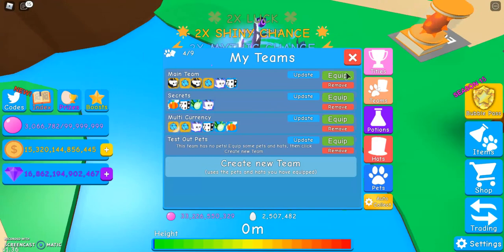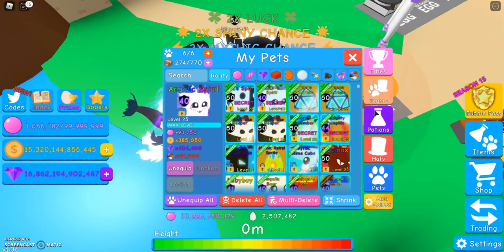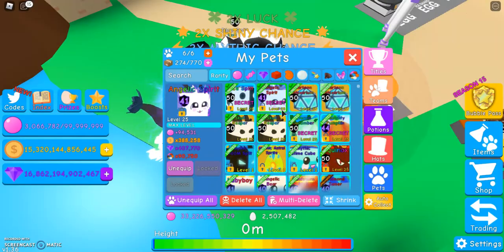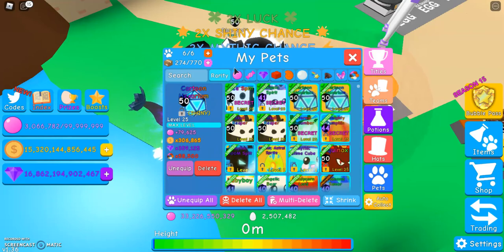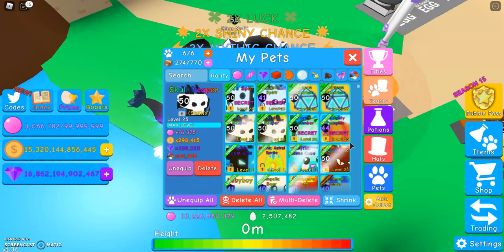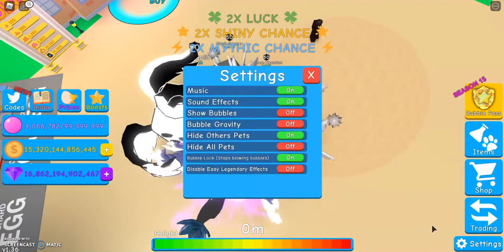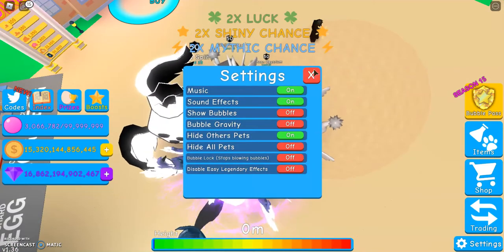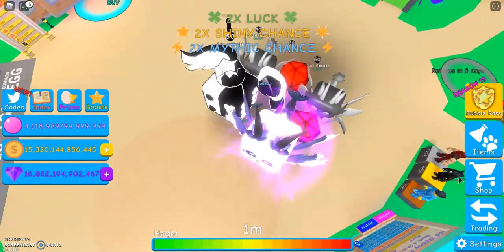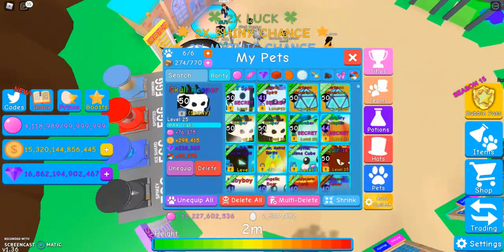So right now my main team is the Dice Split, my Angelic Spirit — which is why I should probably max that — I can give one shadow potion to it. And then two shiny cartoon hexariums and two shiny skull reapers. That's my main team. And bubbles — I blow one million fifty thousand bubbles, so I just need like fifty thousand more bubbles and I'll be at 1.1 million. That's pretty cool.